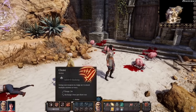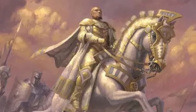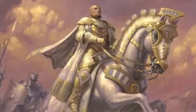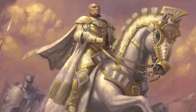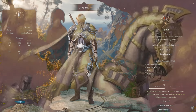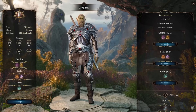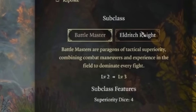The Fighter gets three subclasses. The Battlemaster is a paragon of tactical superiority, getting special combat maneuvers powered by limited superiority dice. You choose to add extra effects to your weapon attacks — push an enemy back, knock them prone, disarm, deal extra damage, etc. — by expending superiority dice. It's about managing those dice and using combat maneuvers when it actually feels necessary.